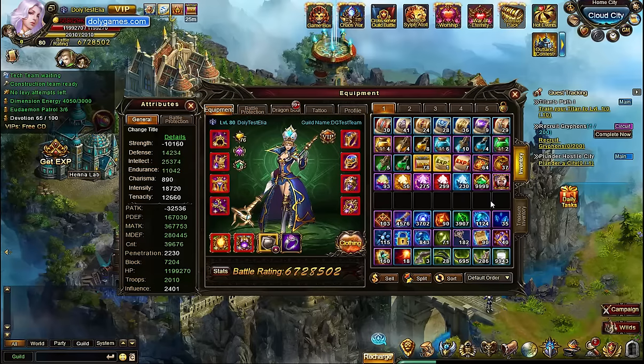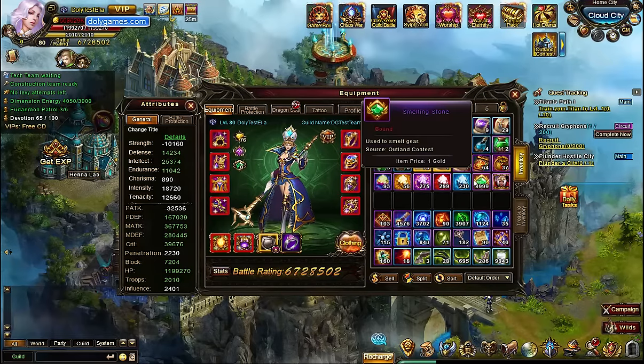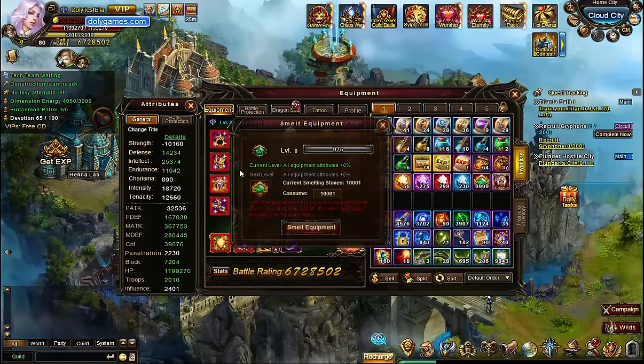Apparently you can only open up Outland Contest and exchange for these smelting stones when it's open, on a day that it's happening. I can't show exchanging for these smelting stones, but once you get the crystals from Outland Contest, you can exchange for smelting stones. So I have plenty here and I want to check them out.